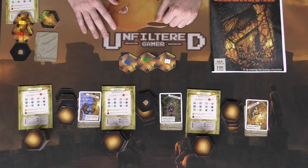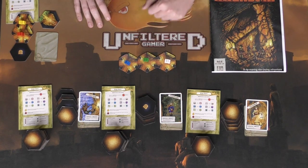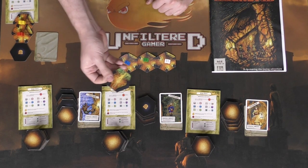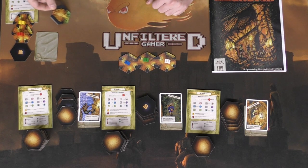In the game you're going to be getting a ton of tiles: start tiles, base deck tiles, dark tiles, and the exit tile — the most important tile in the game — because when your deck is completed you're going to be playing this down to escape.